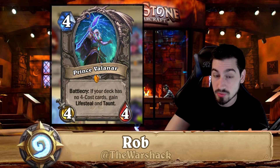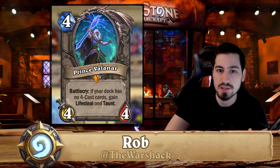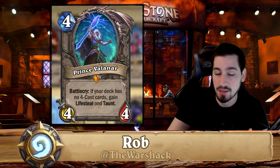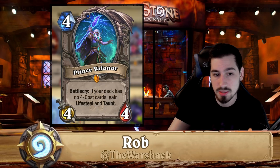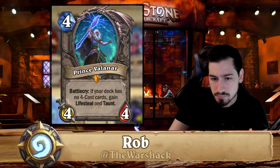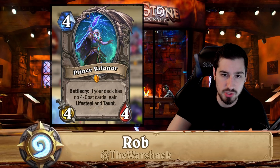Prince Valanar was originally played in miracle rogue last expansion and sometimes in tempo rogue because you don't run many four-cost cards. But at the moment he's not really played in anything, because you can just play Sharazin instead — Sharazin is a lot better and lets you run other four-cost cards. Miracle rogue also has that new four-mana card that adds four spiders to your deck, so Valanar is basically obsolete. You can disenchant him.